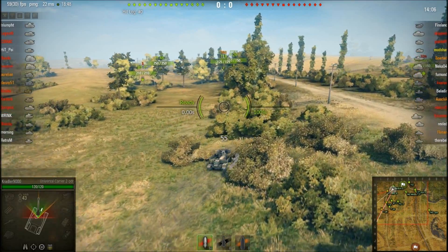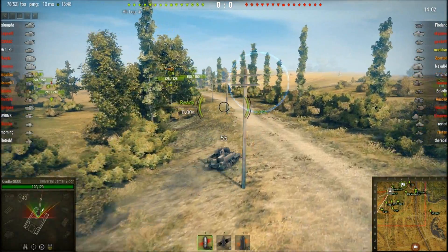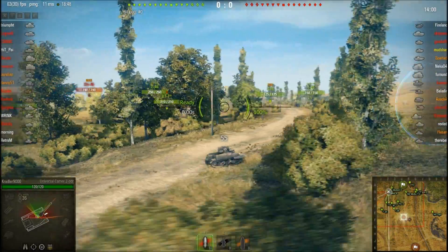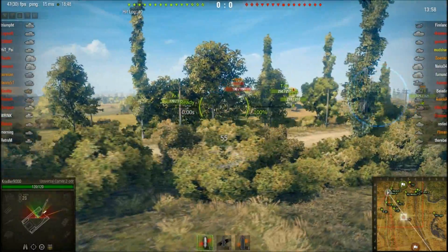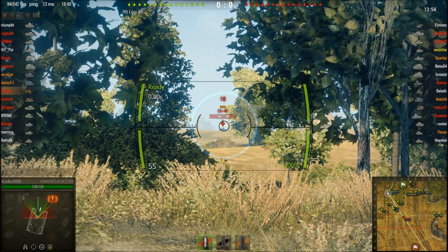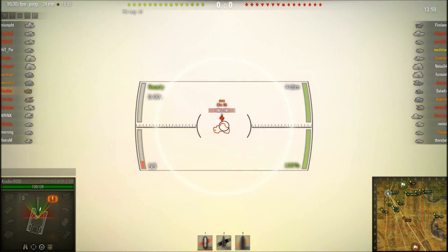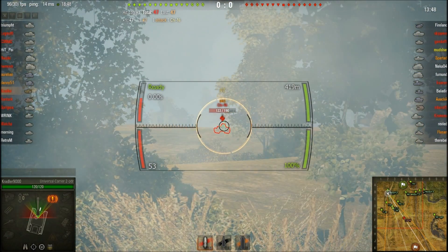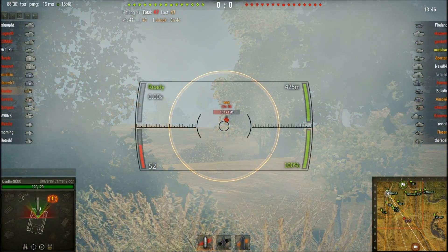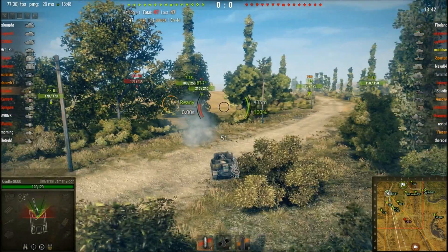I just wanted to upload another Pro Korofka video to show you what these enemies are thinking when they just walk in front of your gun one by one. You'll see towards the end they finally get an idea of how to stop me. But before that, pushing one by one, you're going to see what a fast-firing, high-penetration gun can do to these low-level tanks.